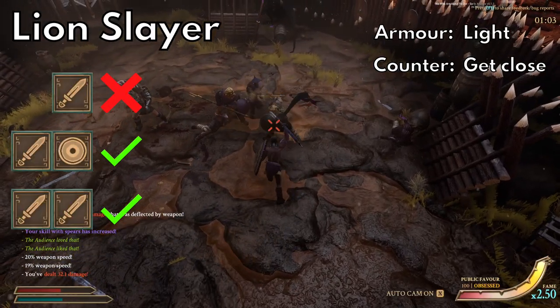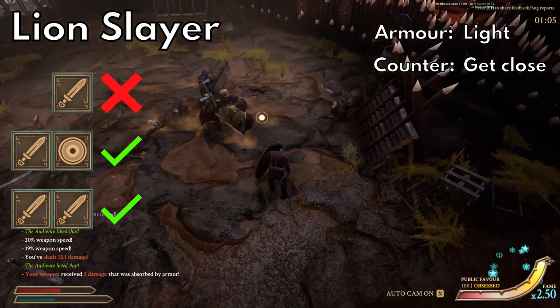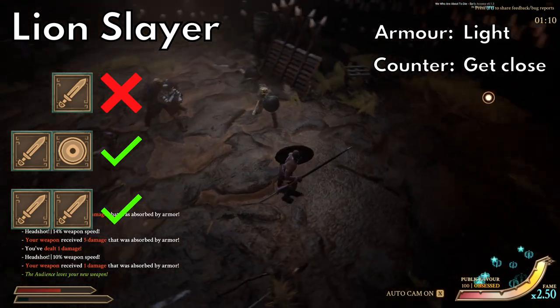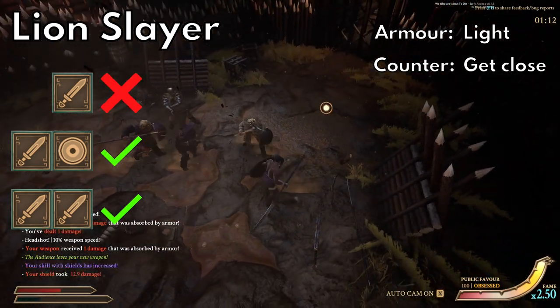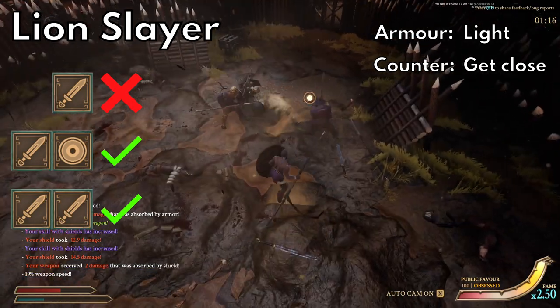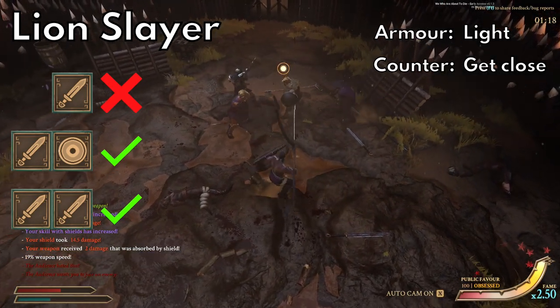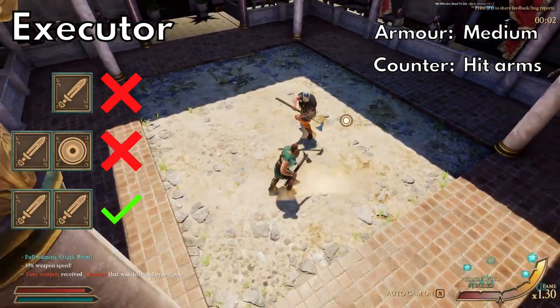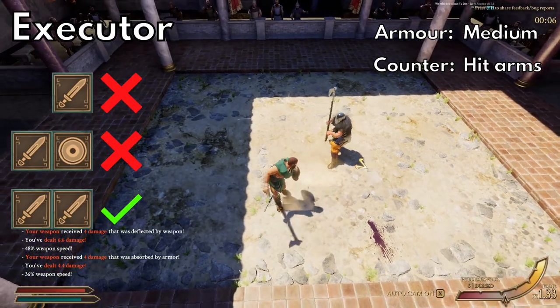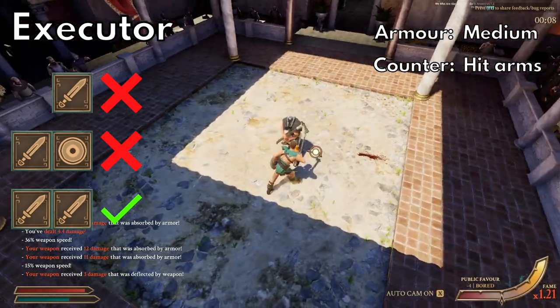A couple of unique enemies before we get to the next category. Lion Slayers usually have some armor but can have bare chests. They always have a helmet and a trident, and sometimes they don't have shields but usually they'll have a sphera or a leather square shield. You can get close and beat them up or fight with a spear, ideally a longer one. Executors are simple — they'll always have the same uruk-hai looking helmet, the same armor, and a two-hander. You can hit these guys a few times in the arms and they'll die.